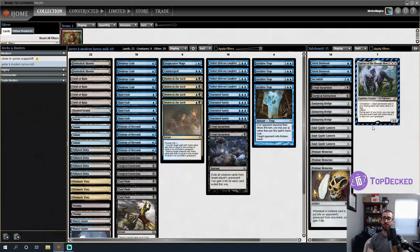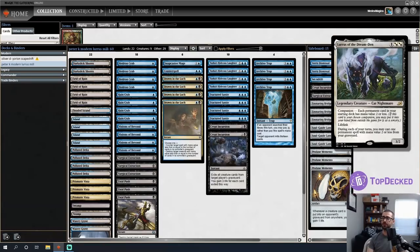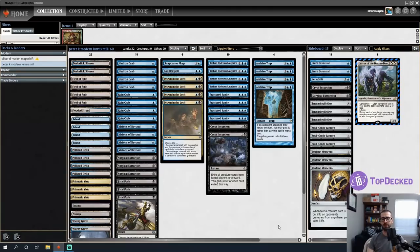Notably in our sideboard is Lurrus the Dream Den, who is not banned in Modern despite being banned in Legacy. The same is true for Ren and Six. The last time I played a Lurrus deck in Modern I don't believe I cast Lurrus the entire league, so we'll see if Lurrus does anything. Humorously, it kind of exists to bring back crabs, which is pretty hilarious — this is how far the mighty have fallen.